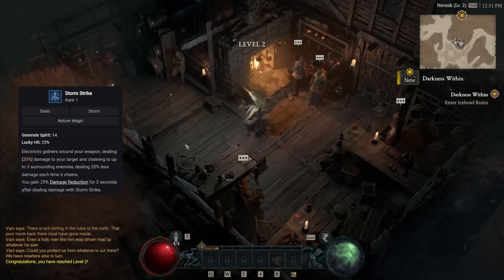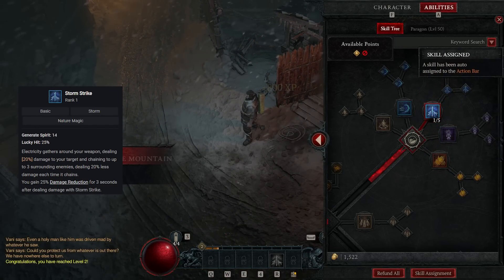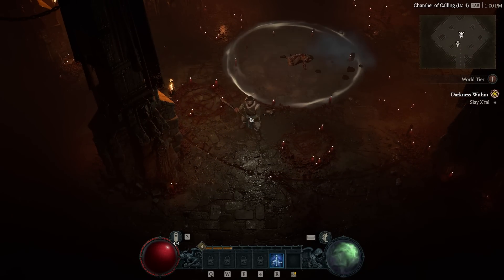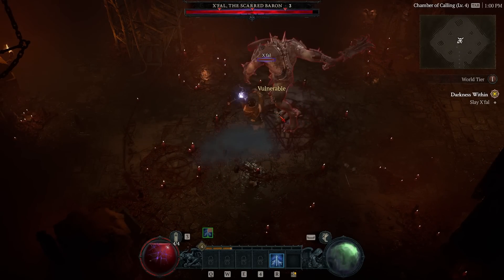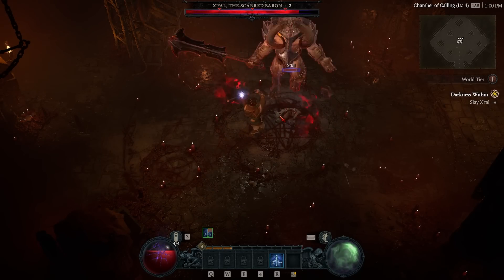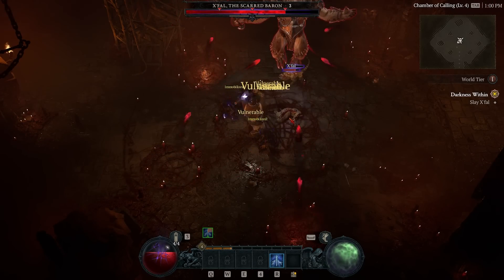Starting off with your first skill point, you're going to want to take Storm Strike. It's a melee skill but it provides 25% damage reduction and pretty respectable damage for a basic skill. I actually put all my points into Storm Strike first. Unlocking the Vulnerable debuff is a huge damage boost, and with the damage reduction, you can even just stand still and hold down Storm Strike while fighting the first boss.